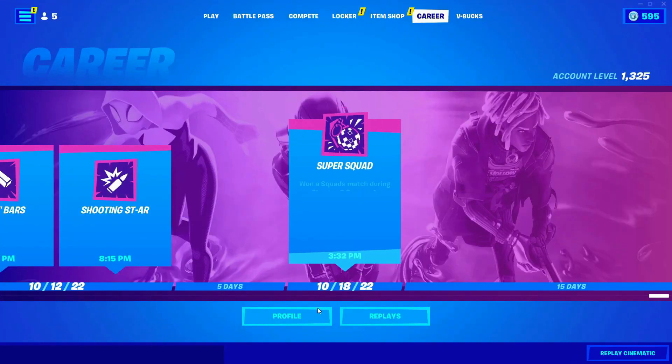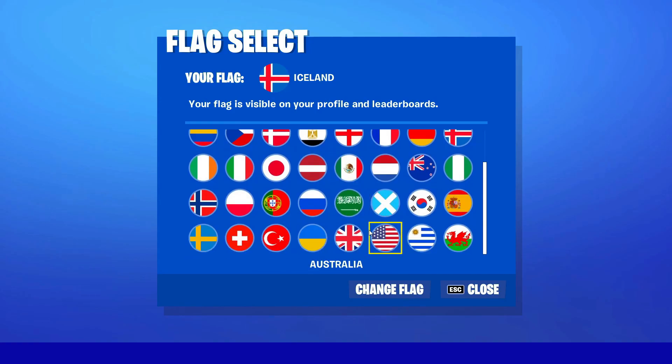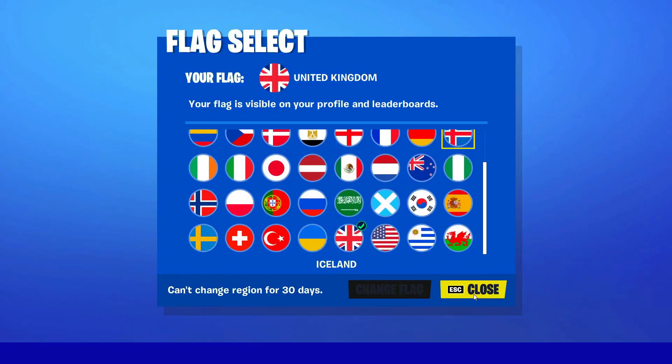Now go into Career, go into your profile, go into Change Flag, and change your flag to United Kingdom. Click on Change Flag, click Confirm, and as you guys can see I am now United Kingdom.